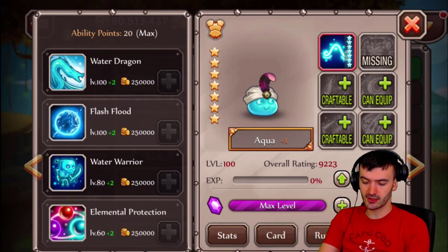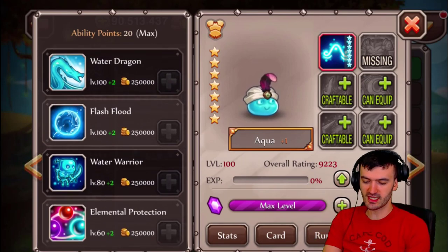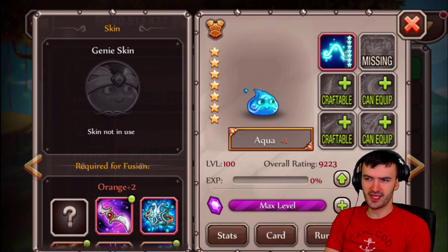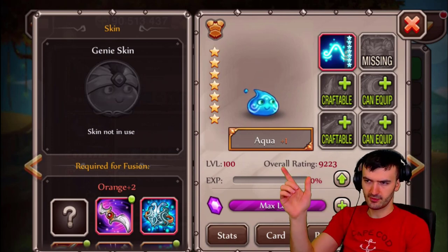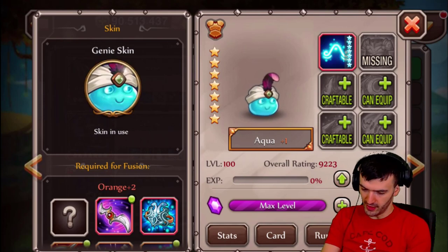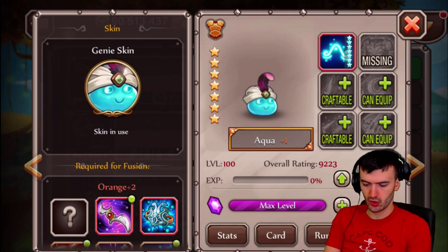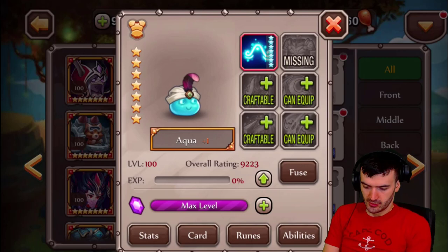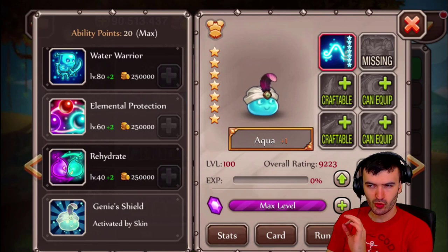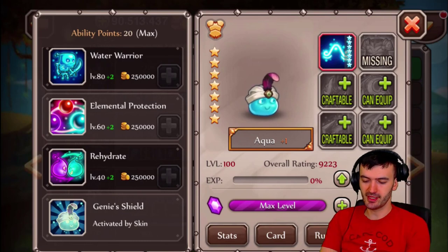As you can see, I've already awakened him. So if you're wondering what this guy looks like differently — this is him awakened. Let me take off the skin. So this is your boy Aqua awakened. And then this is him with the skin. Very nice! I don't have anything equipped to him yet, and I really didn't want to equip anything to him unless I knew for sure how good this skin is gonna be.